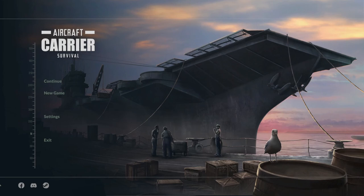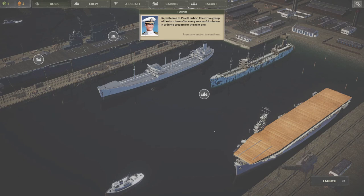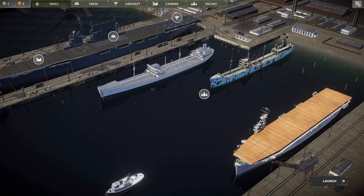Welcome to Pearl Harbor. The strike group will return here after every successful mission to prepare for the next one. Upgrades for the strike group can be purchased here — every upgrade will cost upgrade points. Have a look through the different tabs; each one will allow you to manage a specific aspect of your strike group. All right, this is pretty cool — we've got crew, aircraft carrier, and more.